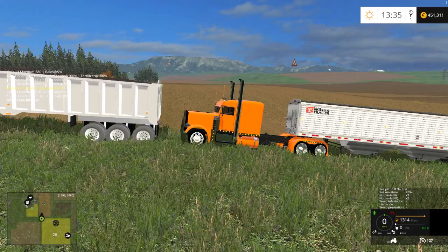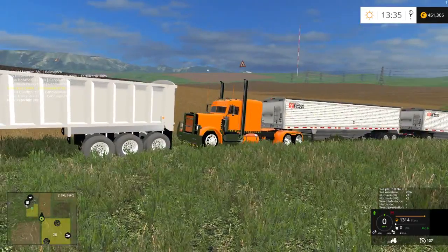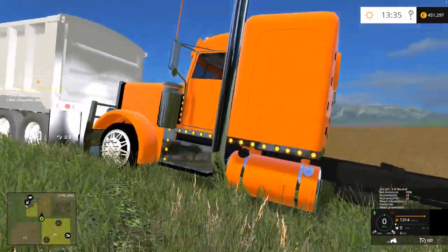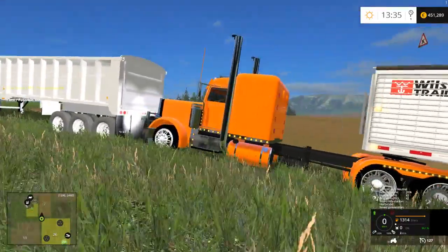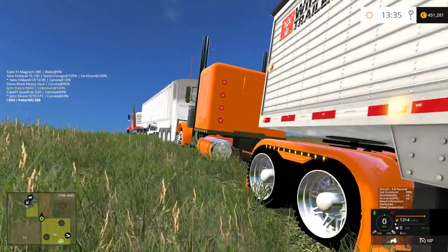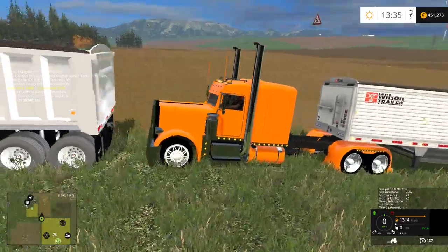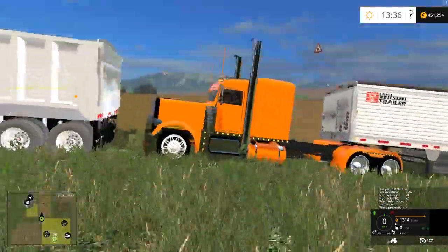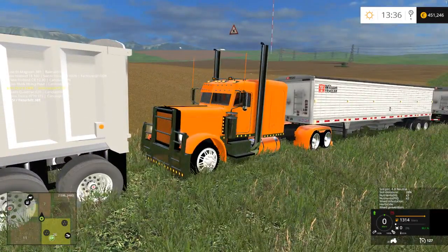I gotta let you hear the horn on this truck. I love that — freaking train horn. I like the wheels; I think they could probably use a little more shine, maybe a little work re-texturing them. I'm not sure if I'm a fan of the fender skirts on the back end — I mean, they look good. I like the grill guard, I like the horn, I like the stacks. Those straight stacks with flappers are awesome. Yeah, it's a good looking truck — looks good hooked up to that Wilson train.